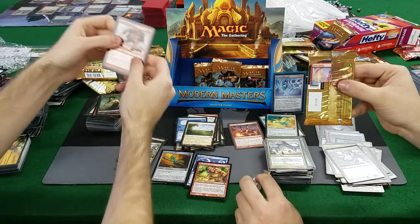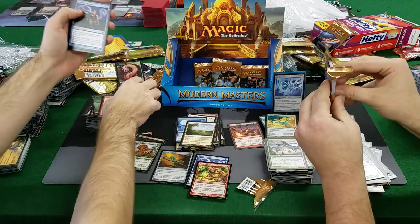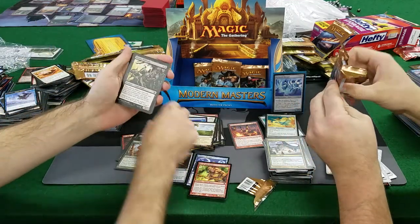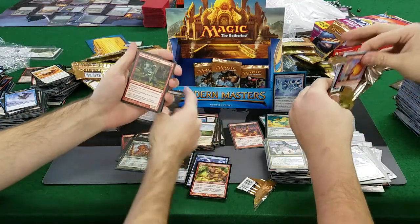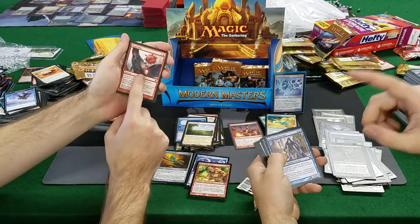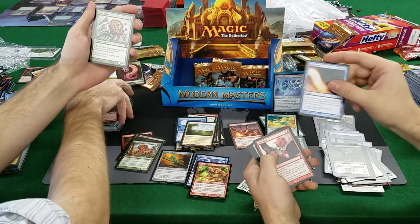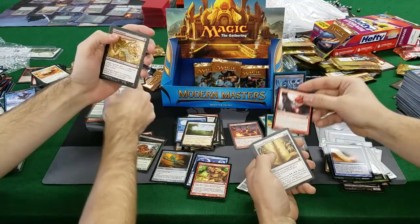Lava Spike — good start! Get out of the pack, Dampen Thought. War-Spike Changeling, Grapeshot — wait, is Grapeshot worth money? No, not anymore, it's just really good. Hanakami, Logic Knot, Flowstone Giant, and a Grapeshot. Peppersmoke again — god, we're getting a lot of Peppersmokes.